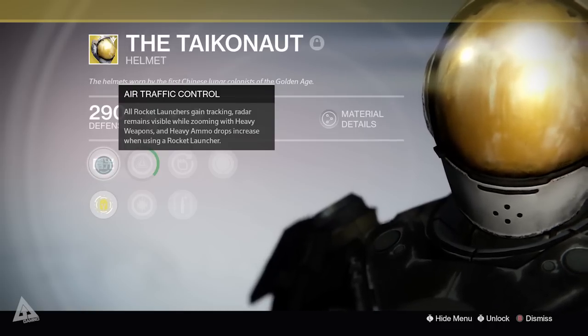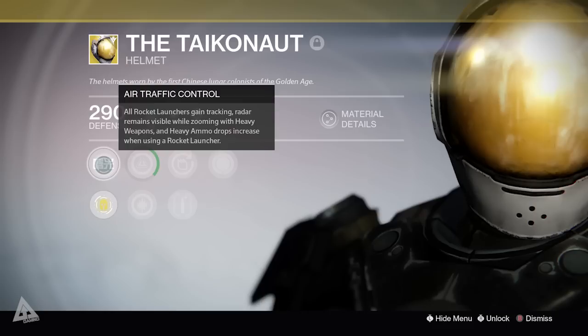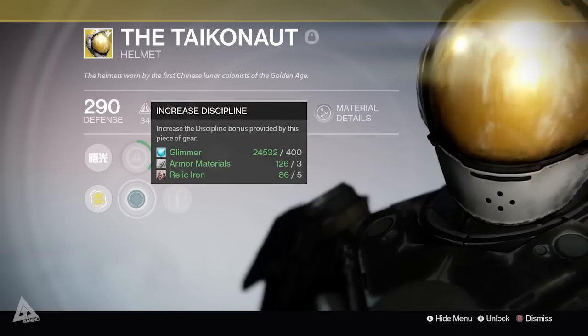The intrinsic perk is Air Traffic Control — all rocket launches gain tracking, radar remains visible while zooming with heavy weapons, and heavy ammo drops increase when using a rocket launcher. You also have the ability to infuse, and you can increase your Intellect or your Discipline.